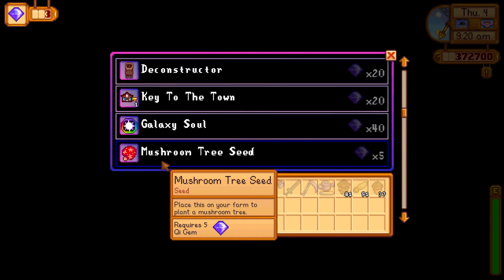But if you haven't unlocked Ginger Island yet, feel free to check out my video, How to Unlock Ginger Island. It is not a mod and it is not part of the 1.6 update. Purchasing a mushroom tree seed and simply planting it on your farm is probably the easiest way to guarantee that you get mushroom trees. Plus, you can plant them wherever you like for decoration. If you decide to purchase a mushroom tree seed, it will cost you 5 key gems.